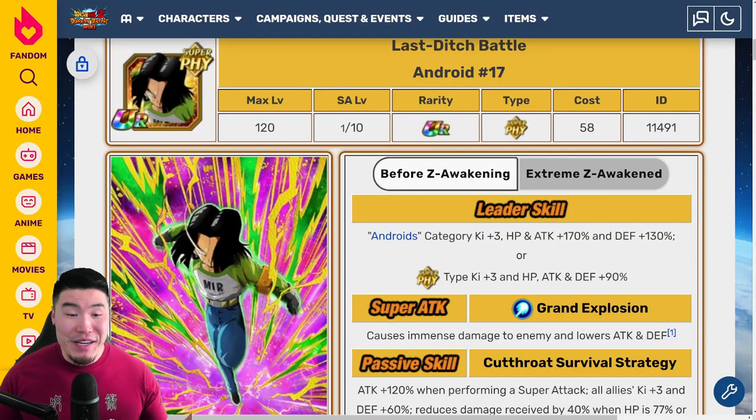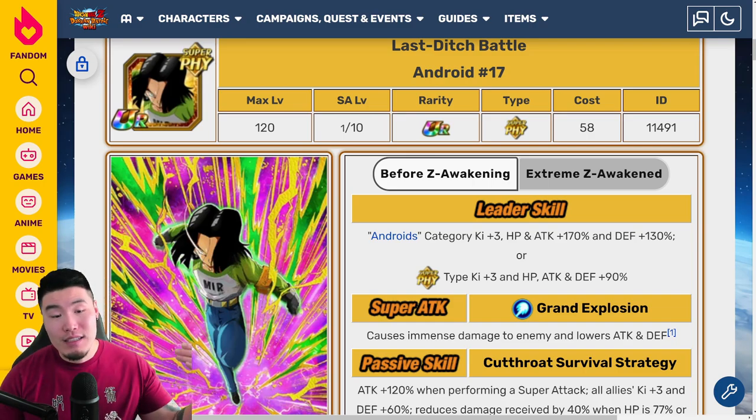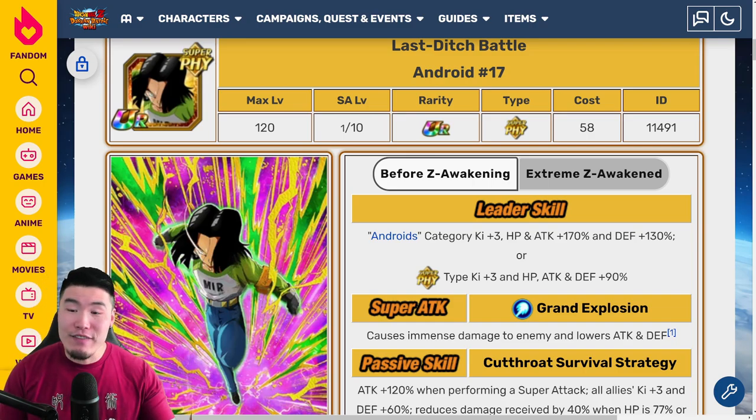Alright, so in today's video, we are going to be breaking down the full Extreme-Z Awakening details for the Fizz Tournament of Power Android 17. This was a unit that I absolutely loved to run back in the day, and I was really sad when he kind of became irrelevant. So hopefully they did him justice and gave him a good EZA. With that said, let's jump right into it.